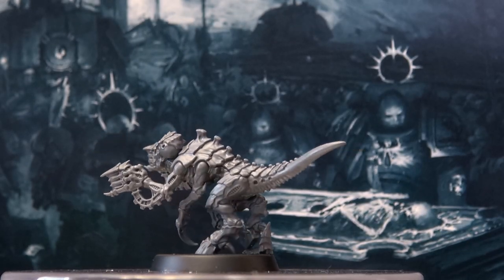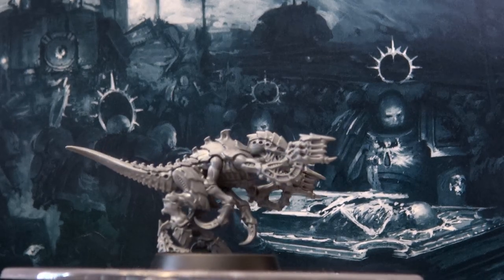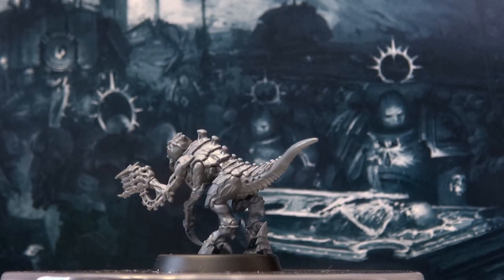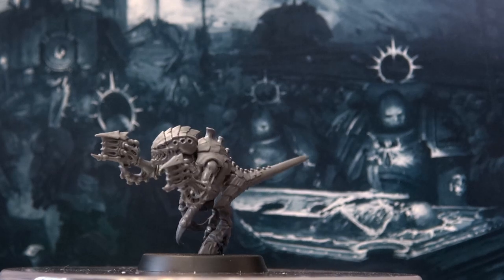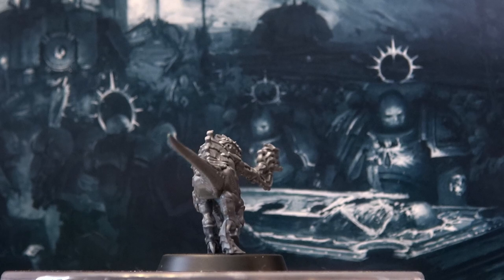Or you can build them all with spine fists. Spine fists are assault weapons and pistols, and they are twin-linked, but have a range of only 12 inches, 2 attacks, 4+ ballistic skill, strength 3. Being twin-linked means they should be more likely to succeed on 5s and 6s, which is generally what you would need to wound against the target's toughness. AP 0, 1 damage.